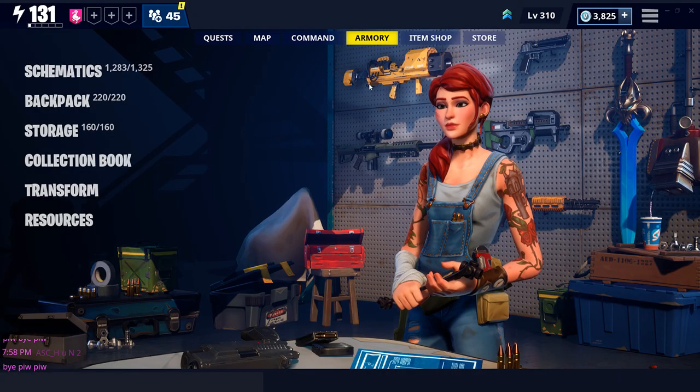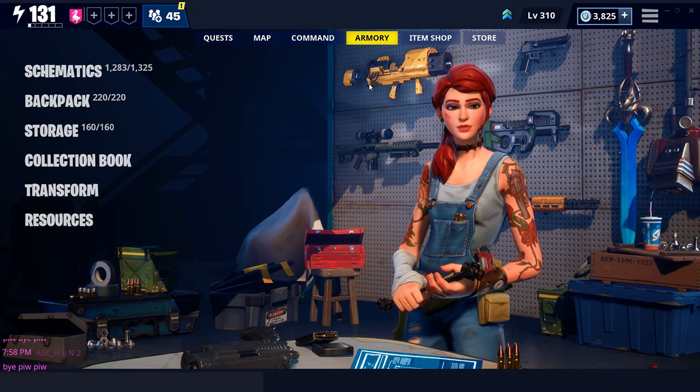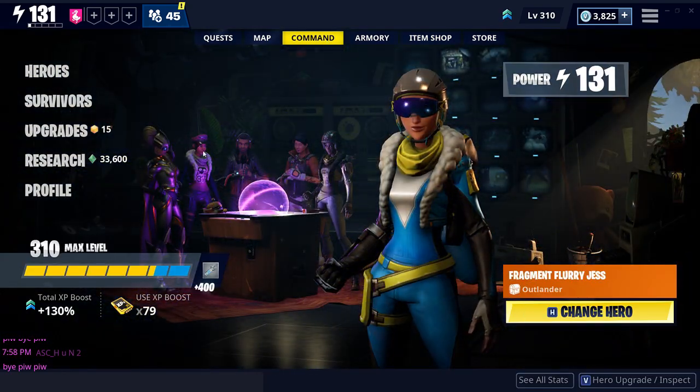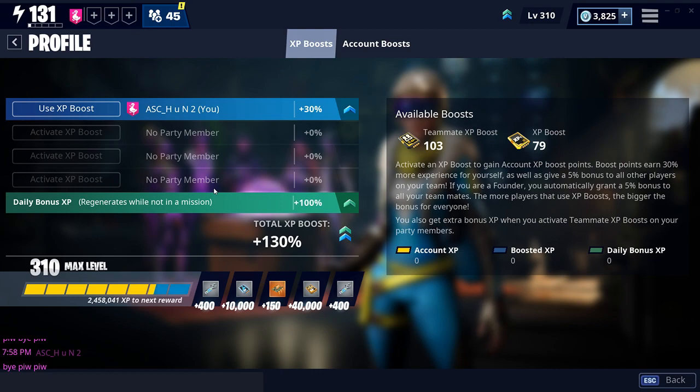So what is Commander Level and how to access it, and what are the benefits of it? Click on Command Center, then go to Profile — that's your Commander Level. This is how you can check your Commander Level. For me it's 310, which is the max Commander Level anyone can achieve in Save the World.